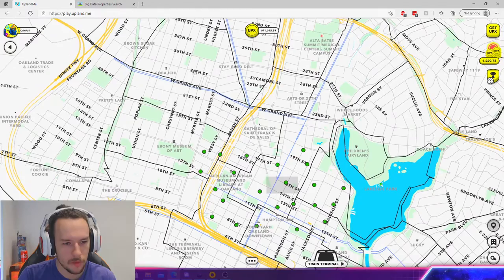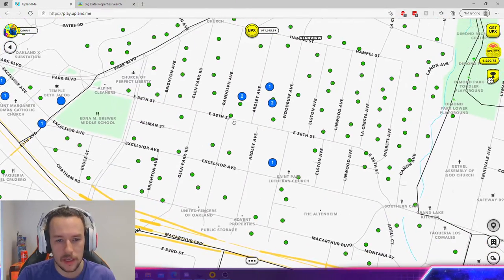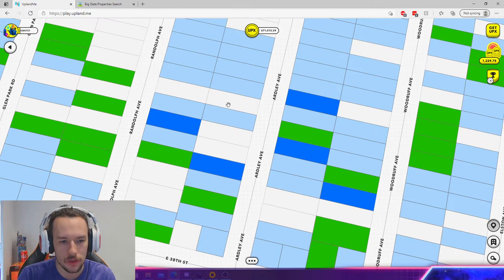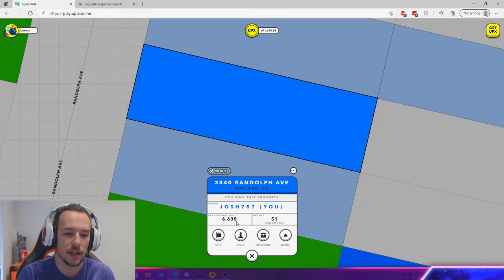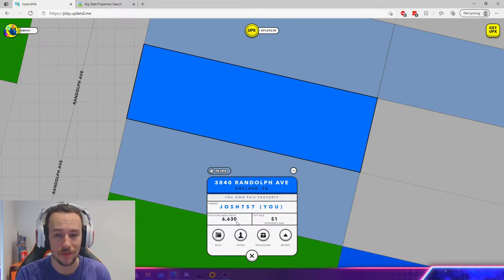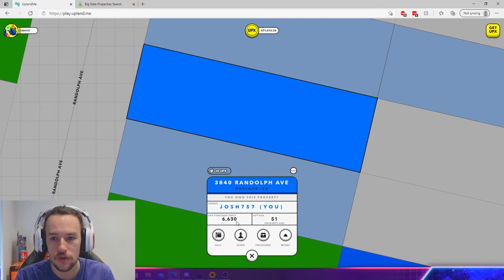After I've done my shopping, I'm going to be trying to go around Oakland and finding good properties for him to sell. Now, I can't buy properties for Thimble and then sell them to him below what I paid — for example, buying for $6,630 UPX and selling to him for $6,000 — because that creates an unfair advantage in the market space, and that's against the TOS and against the rules of the game. So with my big galaxy brain, if I buy this property for $6,630 UPX, I could then sell it to him for $7,100 UPX, for example.